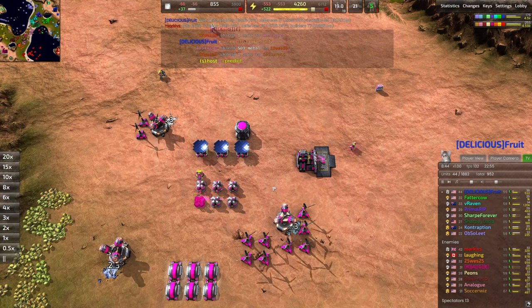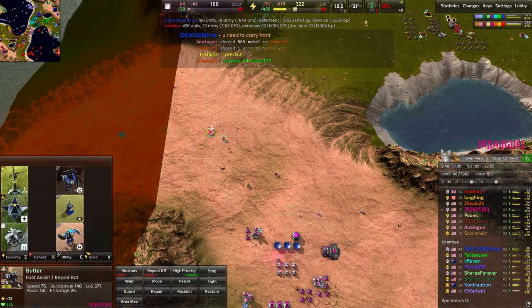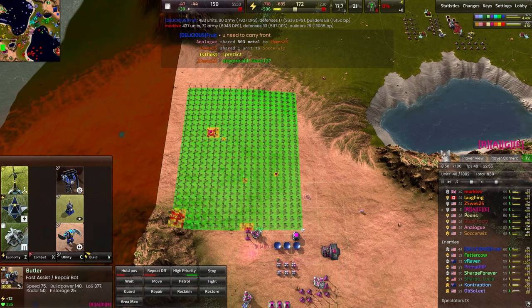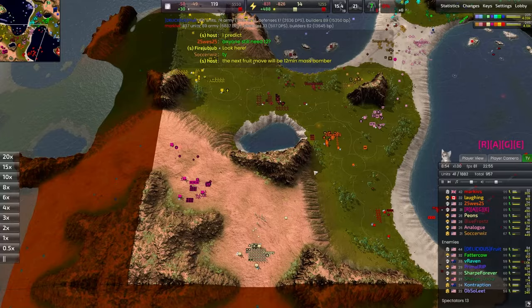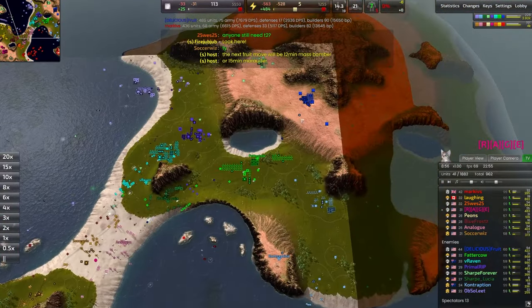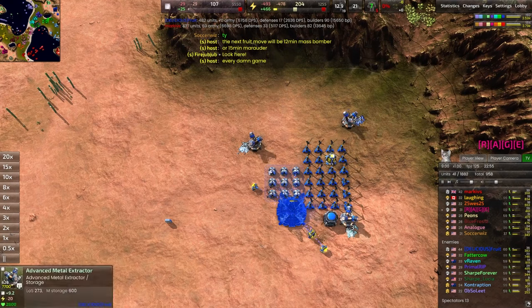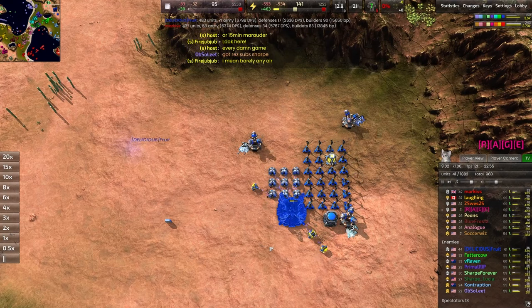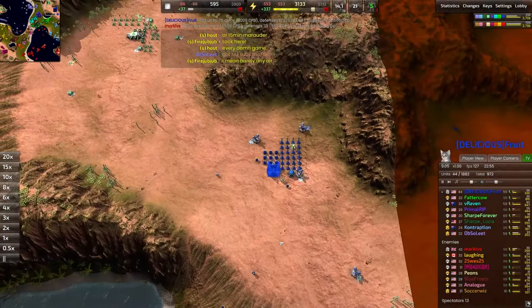Rage here going up to that T2 bot lab as well, gets a couple of these butlers out. What I love to see these butlers used for is building big wind turbine farms — space them out and the wind turbine farm will be safe from bombing. Host trying to predict what it's going to be from Fruit, who is already going into that T2. This is nuts.